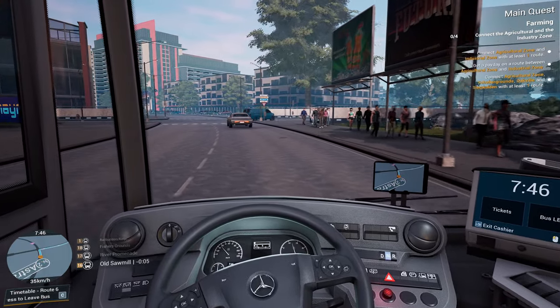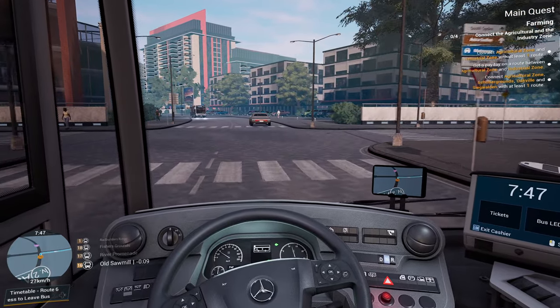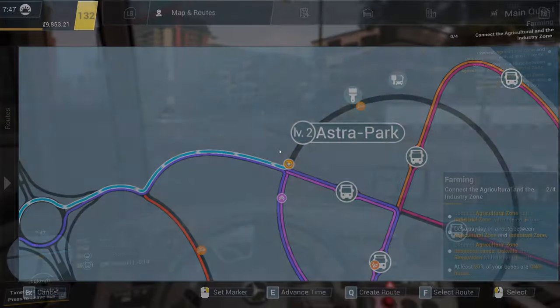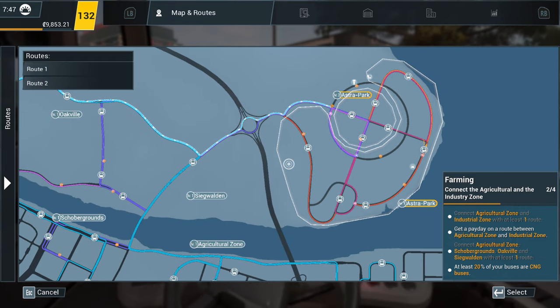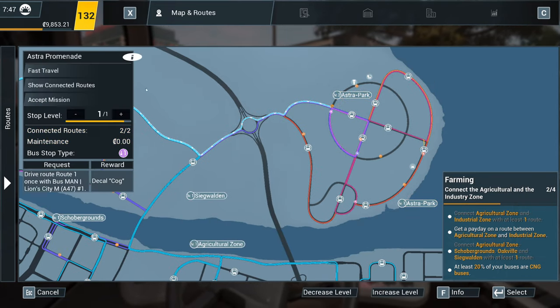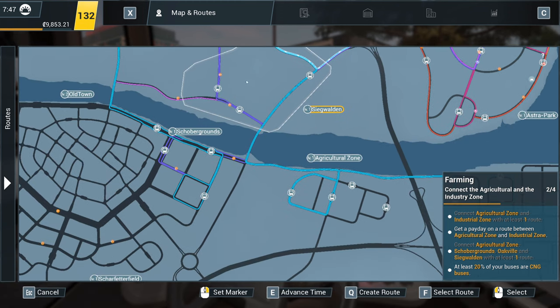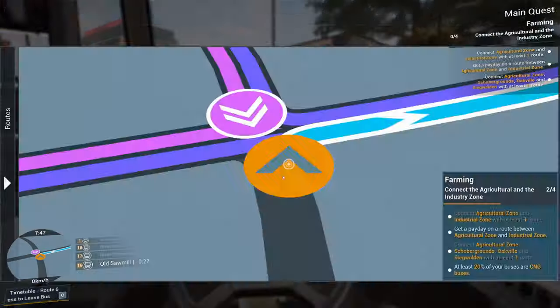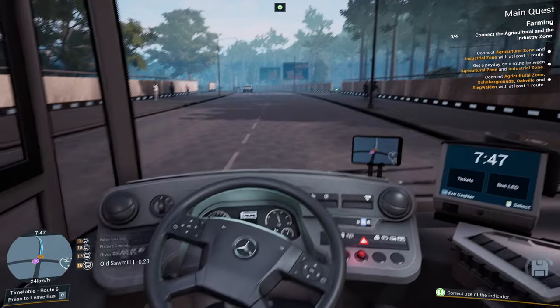I wonder if we could somehow unlock more colours for the buses — I would like to be able to paint the bus in a nice colour. Let's have a look on here — have we got any of the bus stops with the little... Ah, there we go. Let's accept the mission. Can you accept more than one mission at once? Possibly. But we're accepting that mission, whilst also not going anywhere near that area.